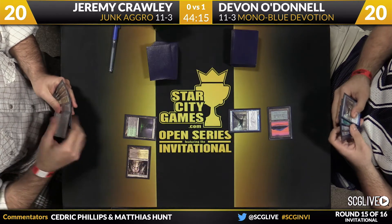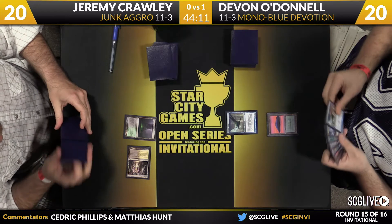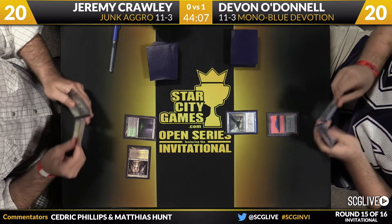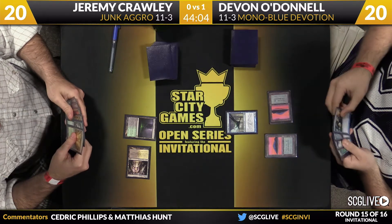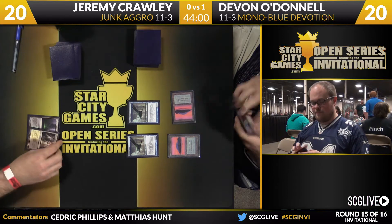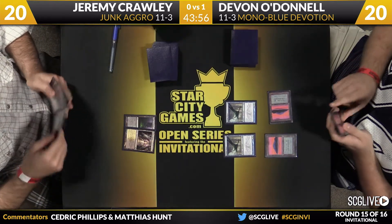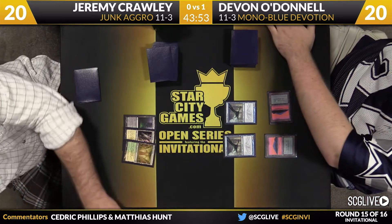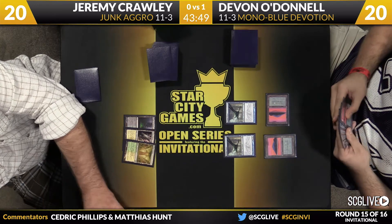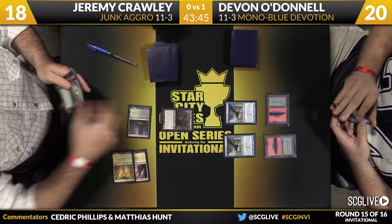This is very akin to playing a Delver of Secrets on turn one — this is going to be a flying two or three power creature. Looks like another copy of Cloudfin Raptor, and O'Donnell will pass the turn back. He does have to watch out — there are two Bio Blights in Jeremy Crawley's board. He does have a response: if Crawley goes for the Bio Blight, he can Rapid Hybridize the one it targets, so he doesn't lose his entire board. It will also evolve the other Raptor.